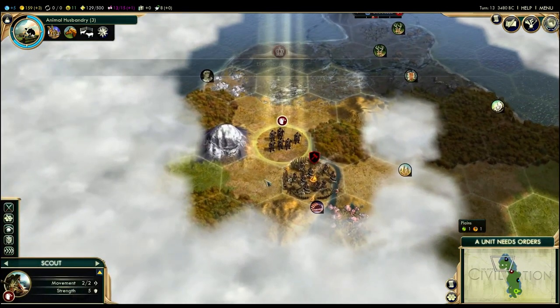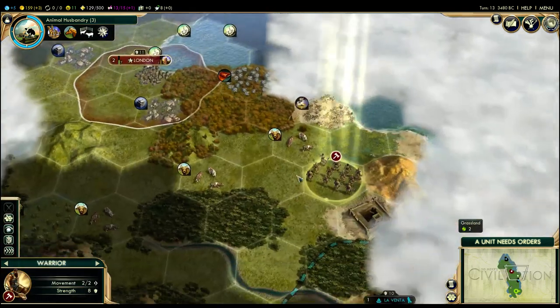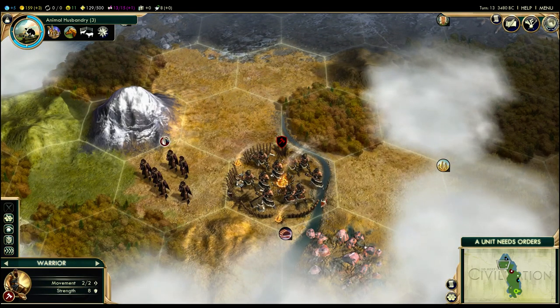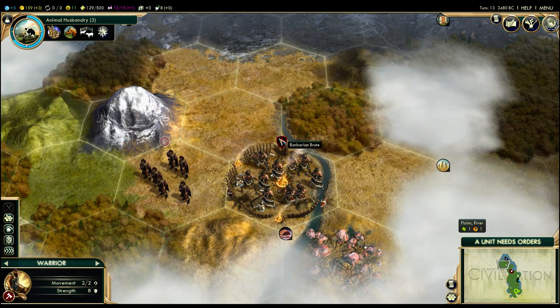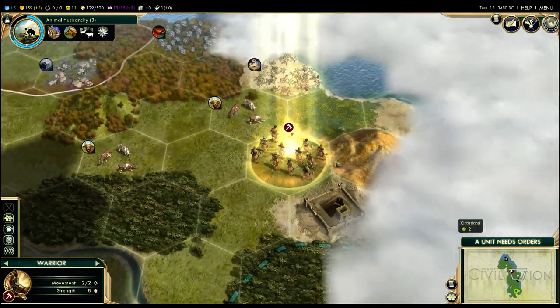I could research archery and start work on that. Let's move south around here. This barbarian brute — you can tell by the outline — units have circular icons, but the barbarian brute has a shield. The shield means he's fortified. And when we start talking about combat mechanics, you'll see why that matters.